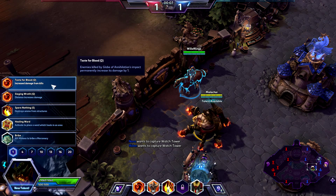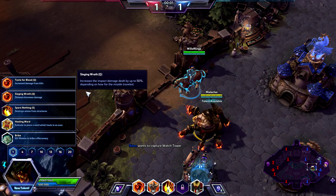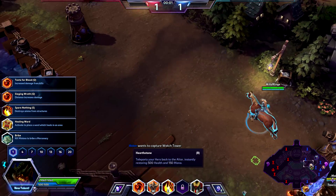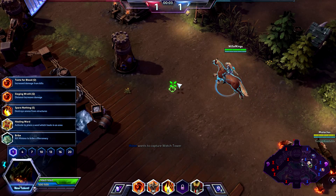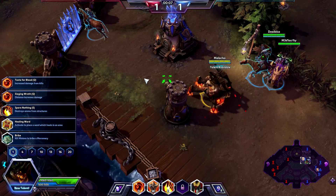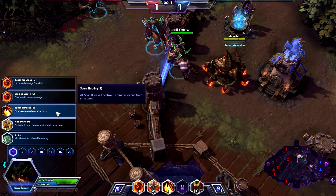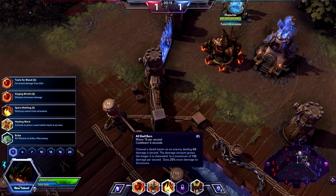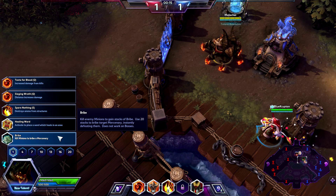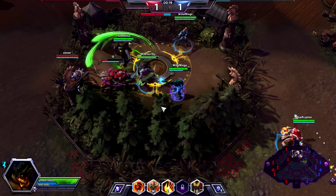Here are his main first-level abilities. Increased damage from kills with Globe Annihilation, which I don't really like. Distance increases damage — we're going to go with a mostly push build here, which means this and increasing our summoning. Destroy ammo from structures when doing All Shall Burn, healing ward, which is really weird to give him, and Bribe, which you all know how I feel about Bribe.